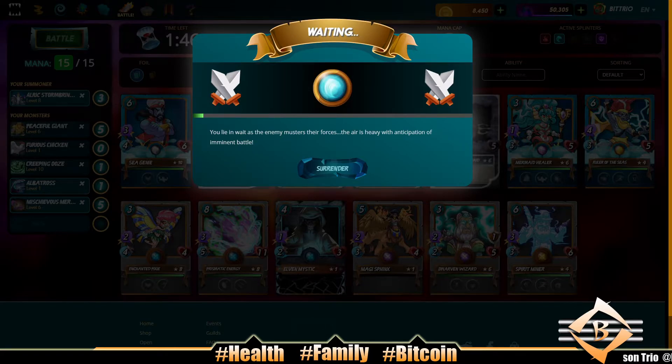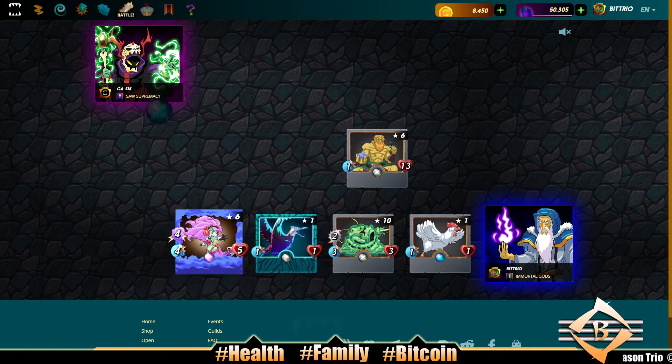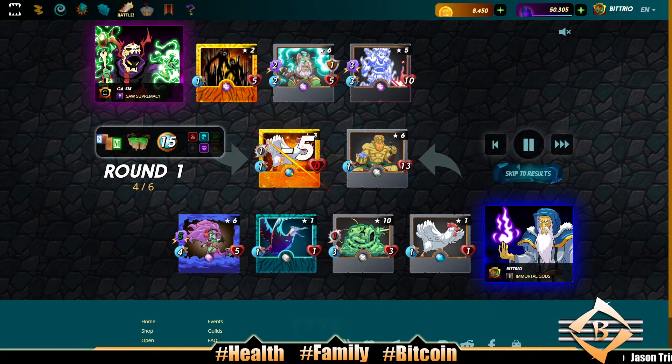We got so much going on in the gaming world. Splinterlands will have land coming out early next year. Axie is blowing up - land drop, access token, land gameplay coming. Blankos is coming out on the 17th - I hope it's good. It has a chance to be a really big game and bring adoption to blockchain gaming, like a Mario-style platform game. Skyweaver is coming out too - there are so many games.